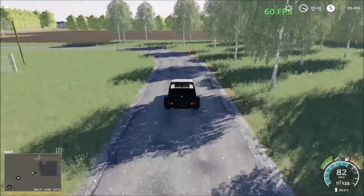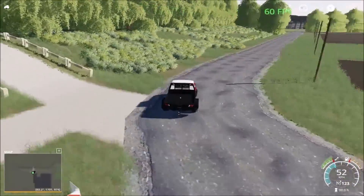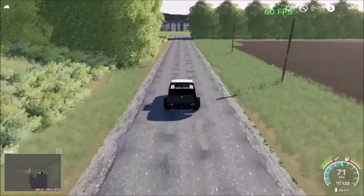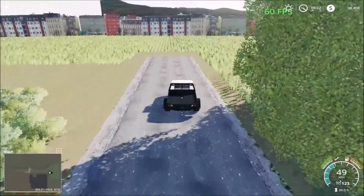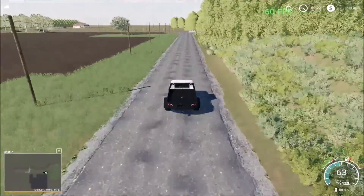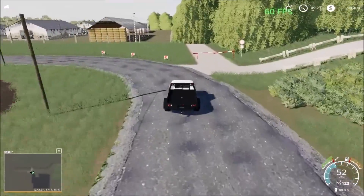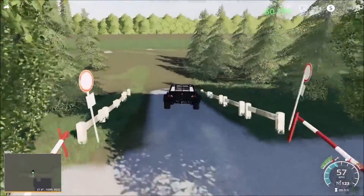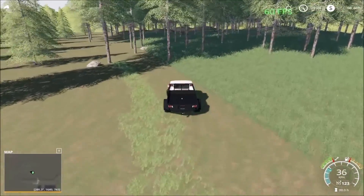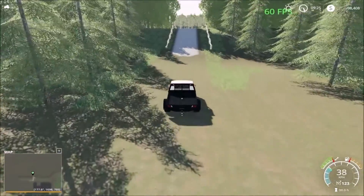The road continues this way up to the forestry area. Down here we have a little field at the edge of the map, where you can drive down and take care of your crops. Now we're going to drive over the ramp. Over here we have the forestry area where you come to do your forestry work, and you can extend the forestry all the way across to make it a large forestry area if you want.